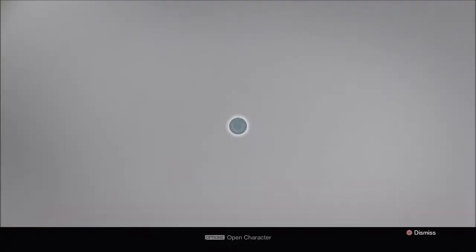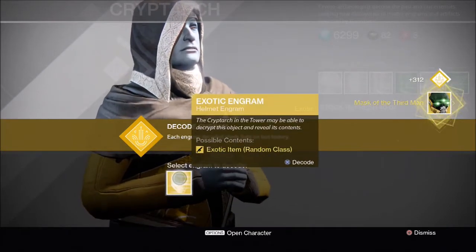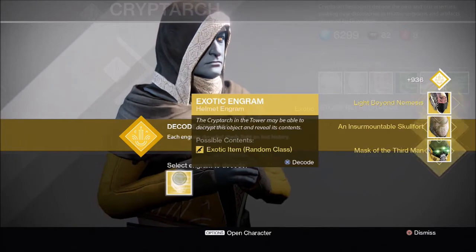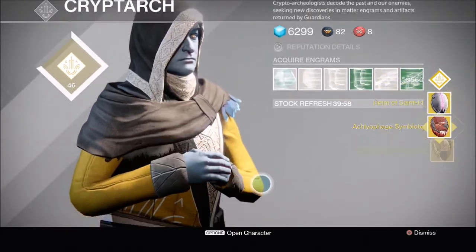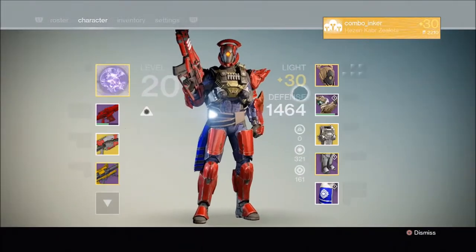I had saved up somewhere around 250 Motes of Light, never really felt like buying anything, and since the DLC came out and changed the way everything was, I decided I would open up a whole lot of helmet engrams — exotics from Xur.